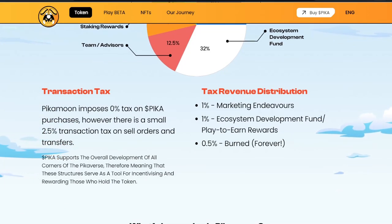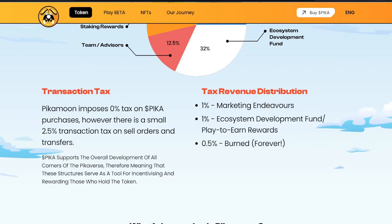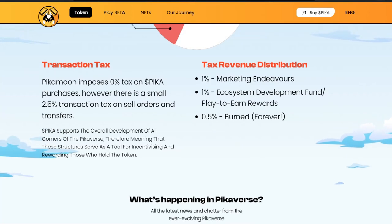Transaction tax: PikaMoon imposes 0% tax on Pika purchases. There is a small 2.5% transaction tax on sell orders and transfers. There is no fee for purchase. Pika supports the overall development of all corners of the Pikaverse, meaning these structures serve as a tool for incentivizing and rewarding those who hold the token. Tax revenue distribution: 1% for marketing endeavors, 1% for ecosystem development fund and play-to-earn rewards, and 0.5% burned forever.